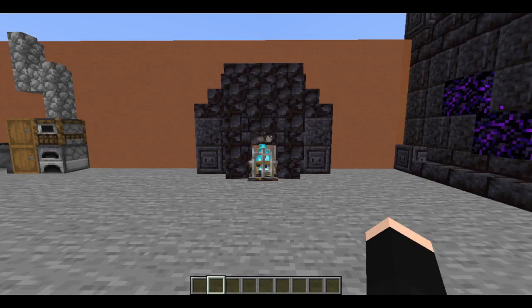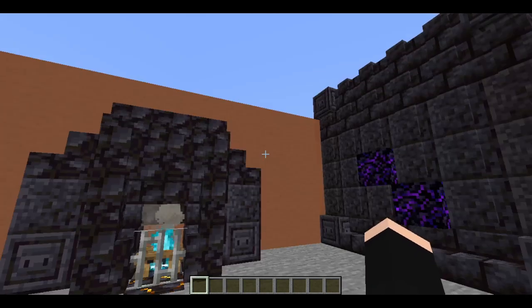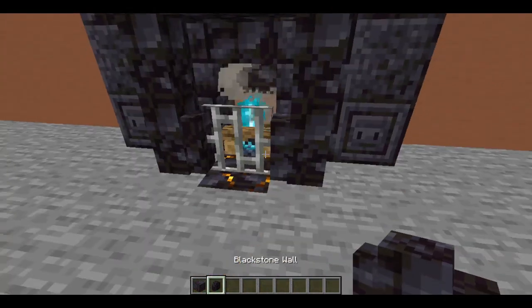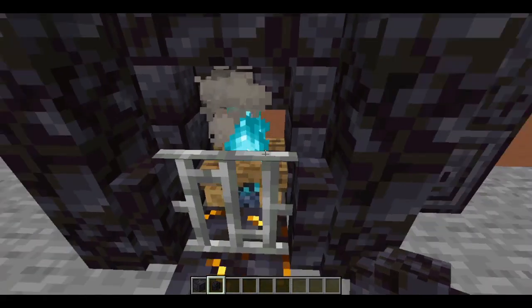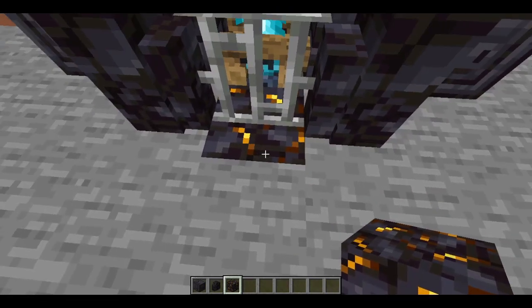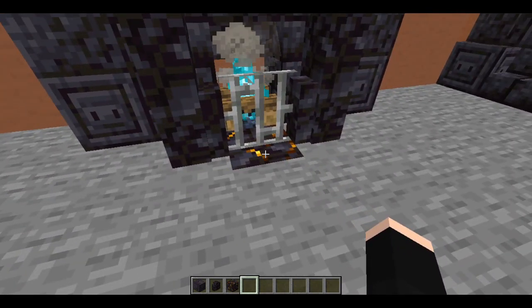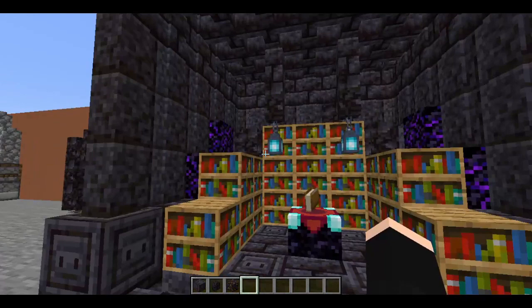The next one I have for you is this really small fireplace. I have a more ornate one to show you in a second, but what I did was use the chiseled polished blackstone as the end caps, then blackstone walls all the way around to add a little lip that comes out. Of course, we've got the soul fire campfire in there, and then this is the gilded blackstone with the little flecks of gold — I think it looks more like ash from the fire than a magma block does.